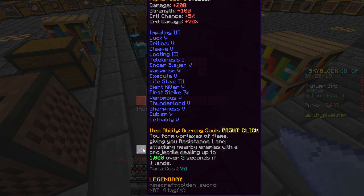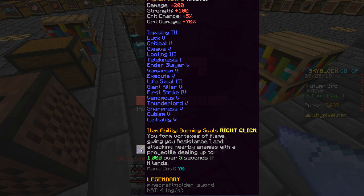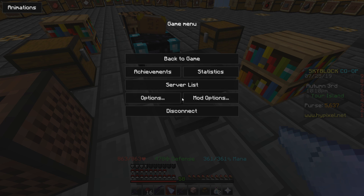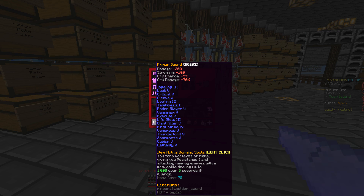I'm gonna wait on Fire Aspect in case more enchants come later so I can combine books and make it less expensive. So we've got: Impaling, Luck, Critical, Cleave, Looting, Telekinesis, Ender Slayer, Vampirism, Execute, Lifesteal, Giant Killer, First Strike, Venomous, Thunderlord, Sharpness, Cubism, and Lethality. Is this not godly or what?